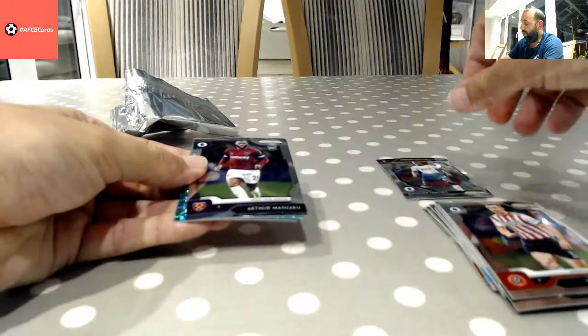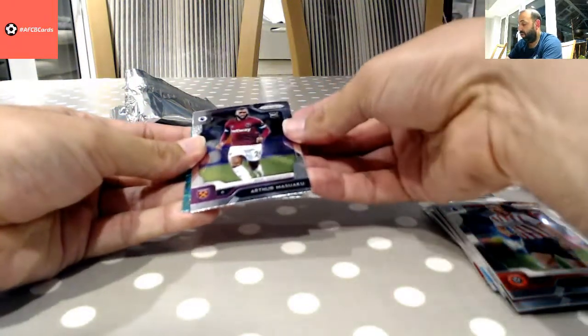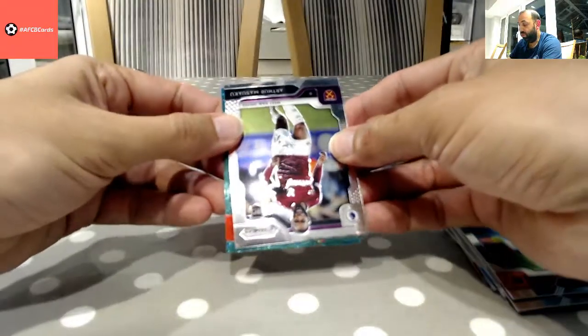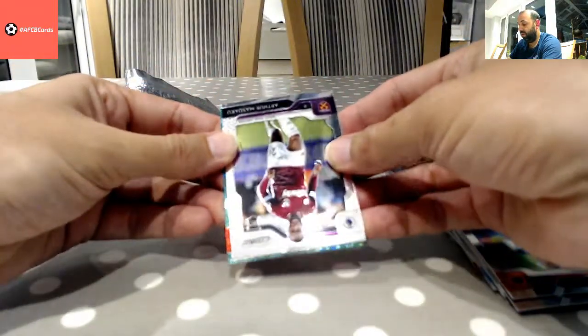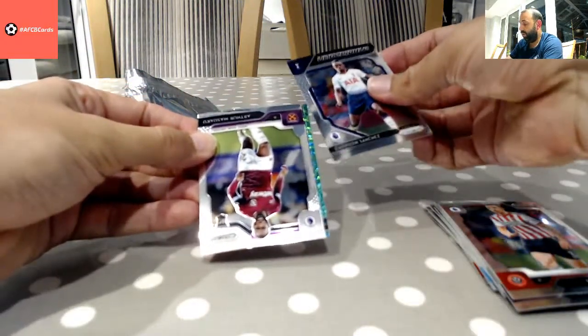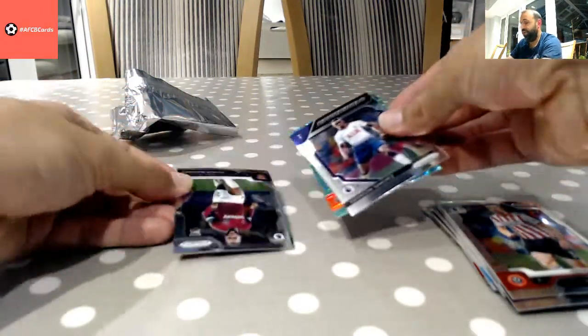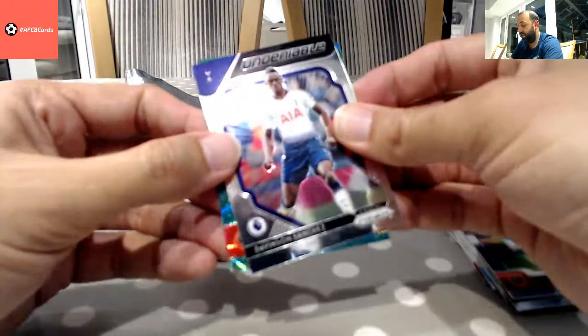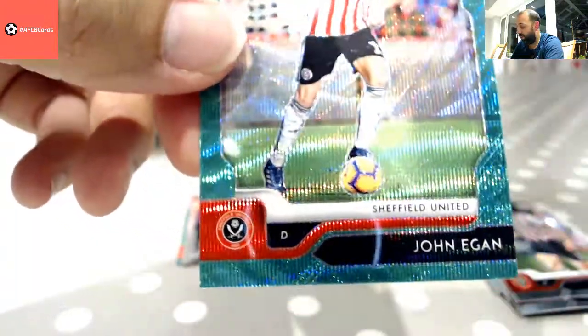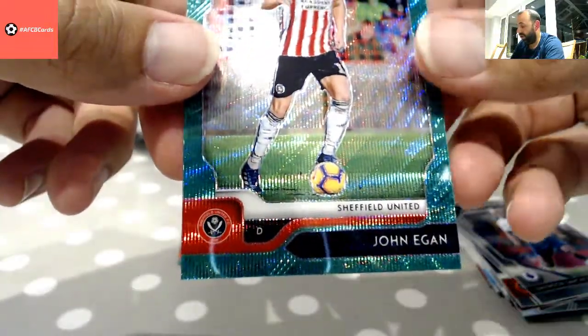So we've got two greens here — we'll go for the back one first. Oh, well we've got two reds! Two reds. I can slide that back in there like that. Oh, revealed it already! Here's Sheffield United — Victor's over Bournemouth today — and it's John Egan. Happy days for any Sheffield United collectors.